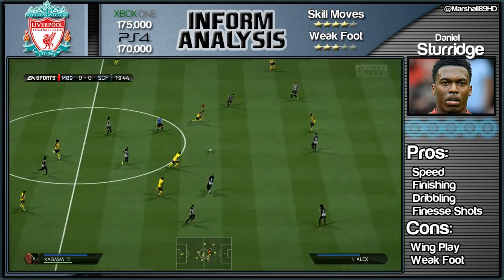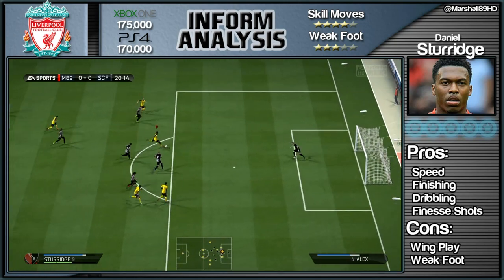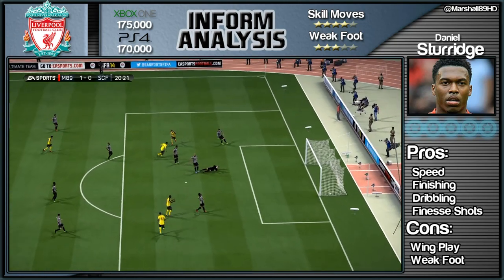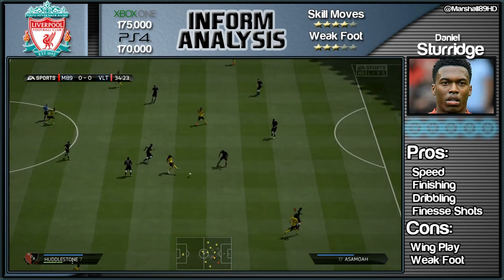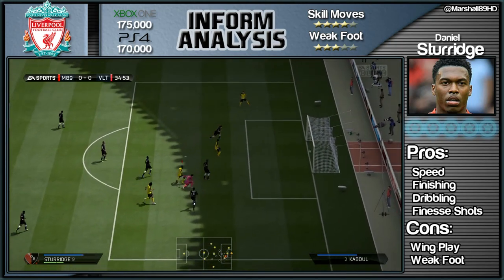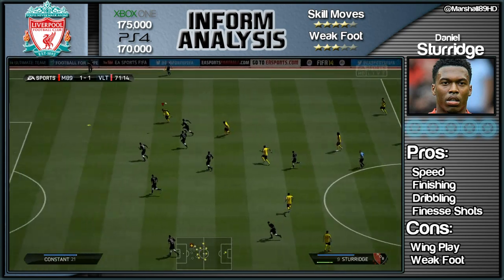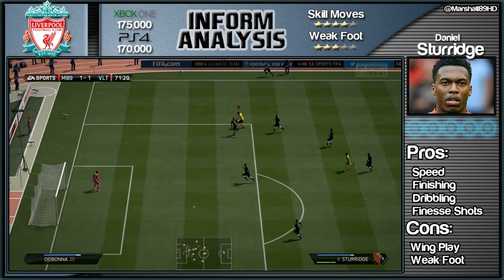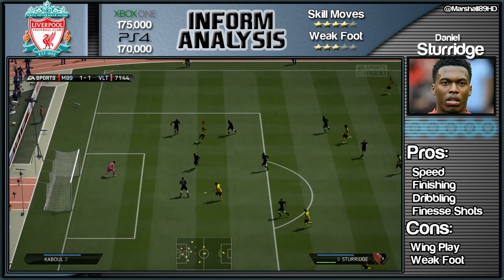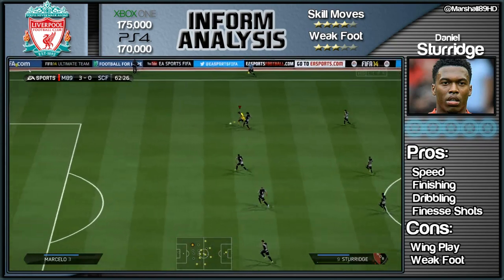That's what you want to do every single time you get a scoring opportunity - switch it to his stronger left foot. The right foot is just a bloody right off, it's pointless to be honest. With the right foot shooting across the goalkeeper it's really not going to work. I came close with a few opportunities which you'll see towards the end of the episode, but mainly scoring goals is for his left foot and his left foot only.